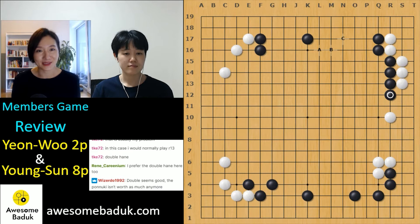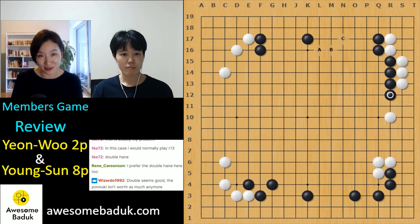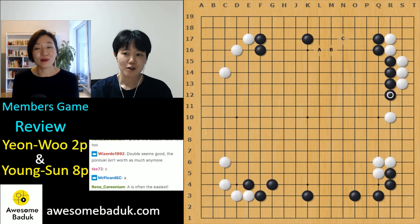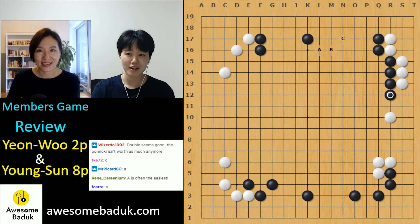Many players are afraid of moyo. Many students ask me: 'Youngsun, I don't know how to reduce — should I invade or should I reduce?' We should study this. I've marked three possibilities: reduce, invade, or in between. Which one do you want to play? Someone wants to invade at C — wow, just a shoulder hit in the middle. Then I'll go for A — you're right.